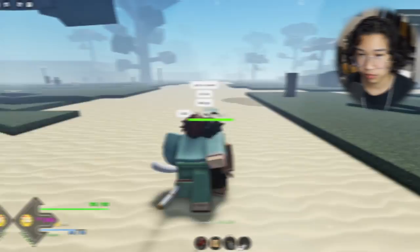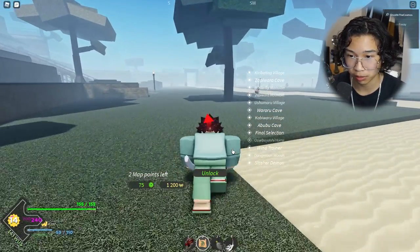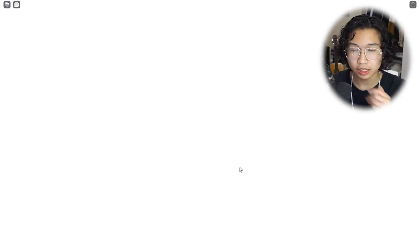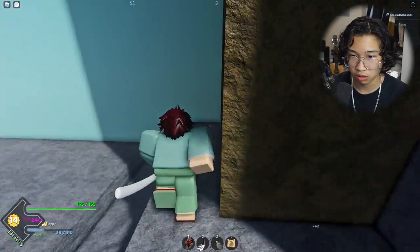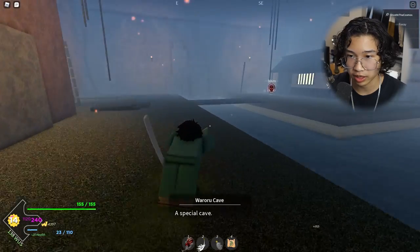First we have to go learn from Roka Daki to get our water breathing. I don't actually know where he is — we can use fast travel. Ubuyashiki — there we go. I go through this waterfall here — Waroru Cave. I would have never known what it was on the map.